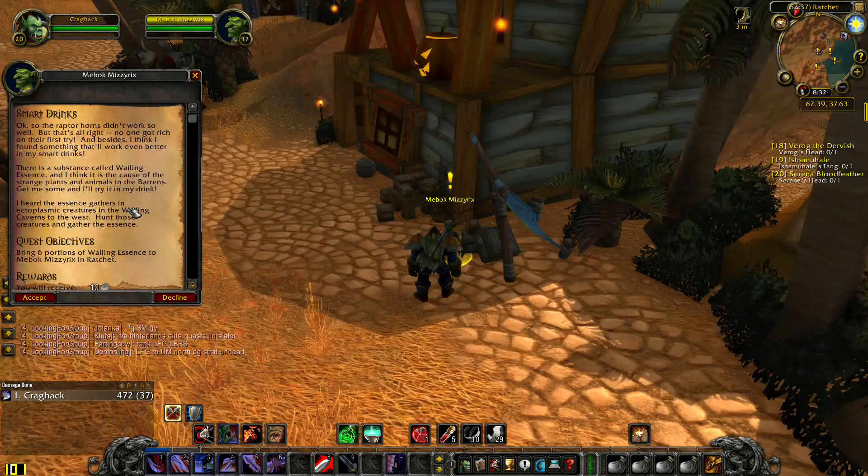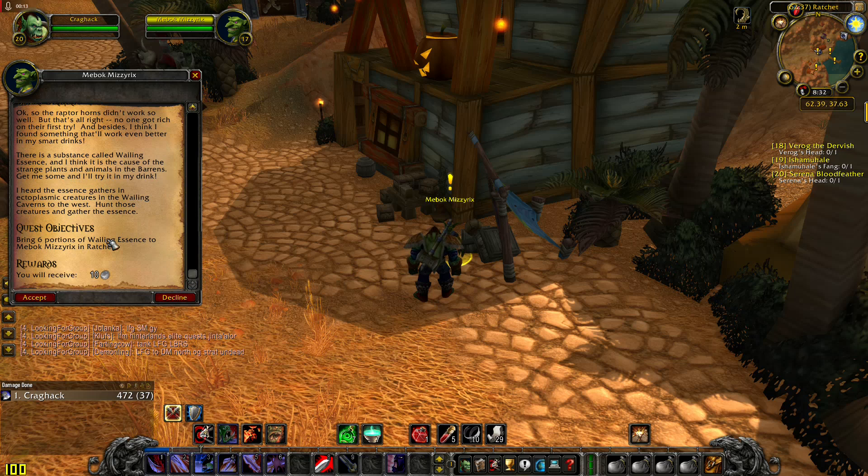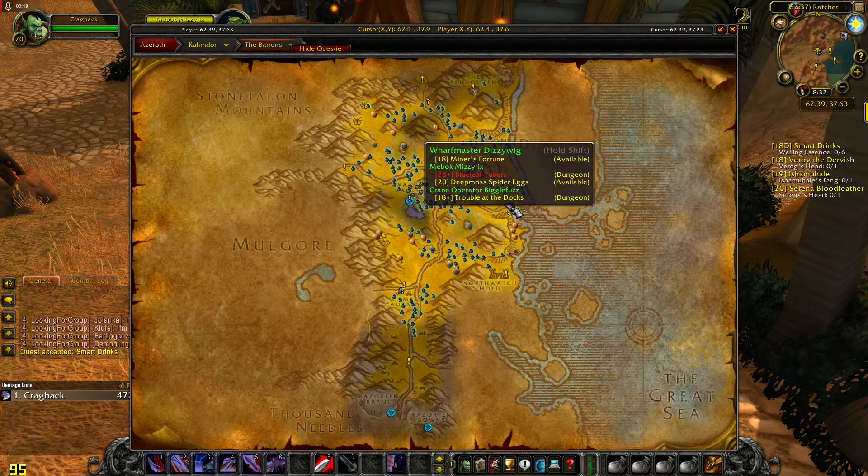The next quest for Wailing Caverns is Smart Drinks. There is a substance called Veilum Essence and I think it is the cause of the strange plants and animals in the Barrens. Get me some and I will try it in my drink. Bring Shae's Portions of Veilum Essence — this quest is in Ratchet.